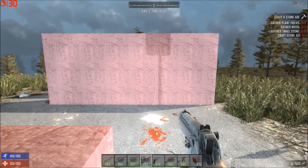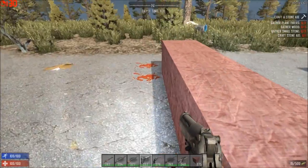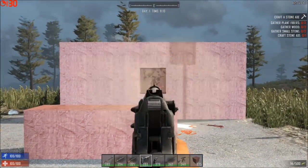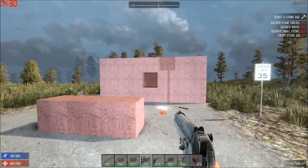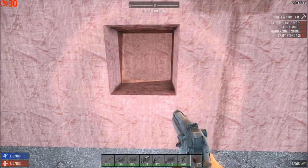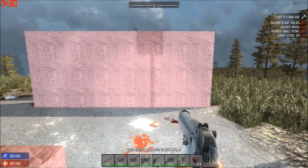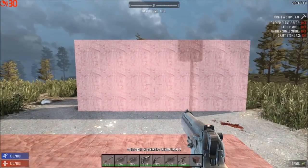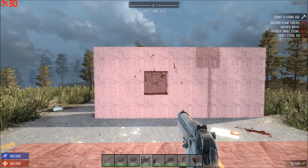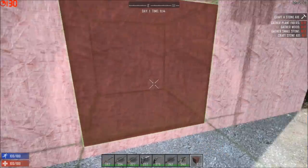Let's try it with the pistol. We'll try it back here at ten paces first — it only goes through one block. Kind of expected. Let's try it again from five paces — again, one block. Not really a whole lot of penetration there.